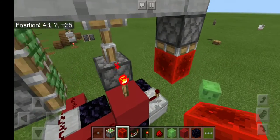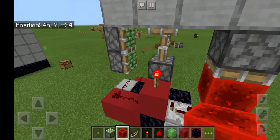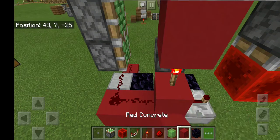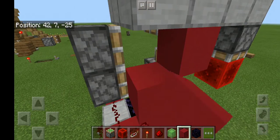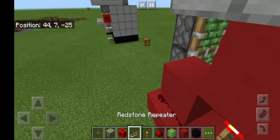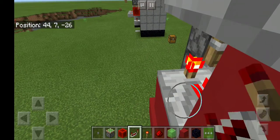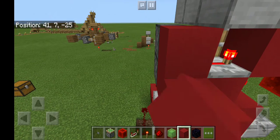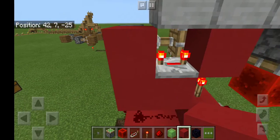I'll do a demonstration after this step. Get your block of choice and place it on top and to the side of the redstone torch. Set the repeater to four ticks, and place a block right there and right there. Don't break the block — make sure it's there.